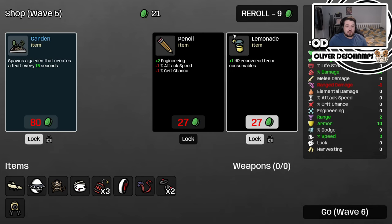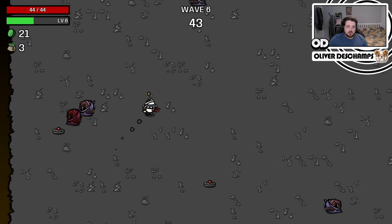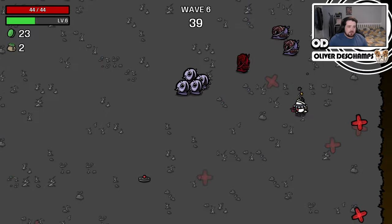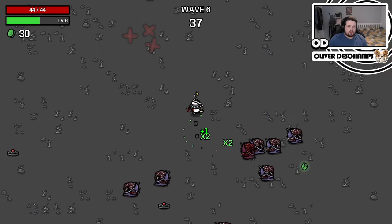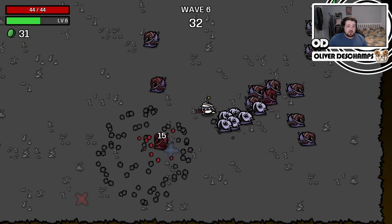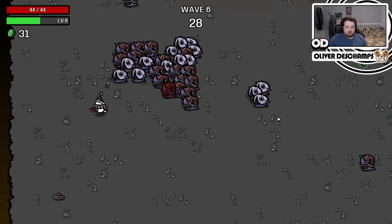And then the lemonade — because of that — HP recovered from consumables, would be quite nice. So our explosion damage should be quite high now. These guys are a little bit annoying because they do a charge. But I think if we just... that's fine. Nice thing is, if we do take damage, we kill everything. Currently. I'm not even able to see how much our explosion damage is doing, but I know it's doing a fair bit.